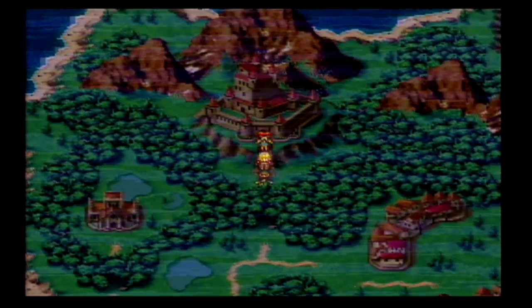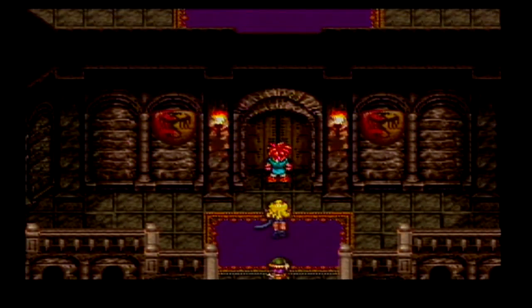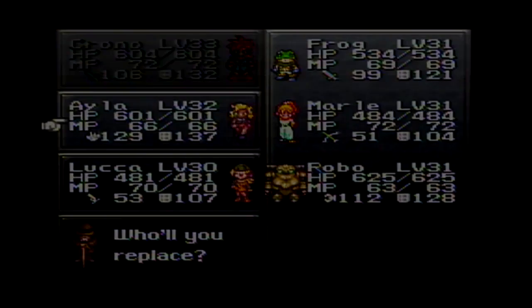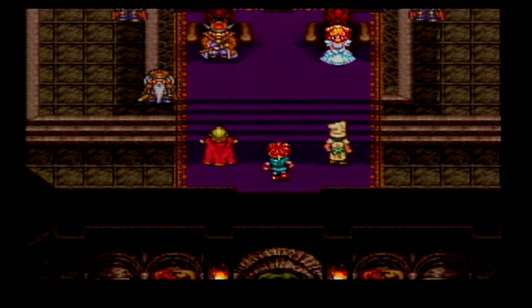We need to do one of the later side quests to really get full access to the castle later. But we should probably check on the king and bring Frog along for some of the dialogue.